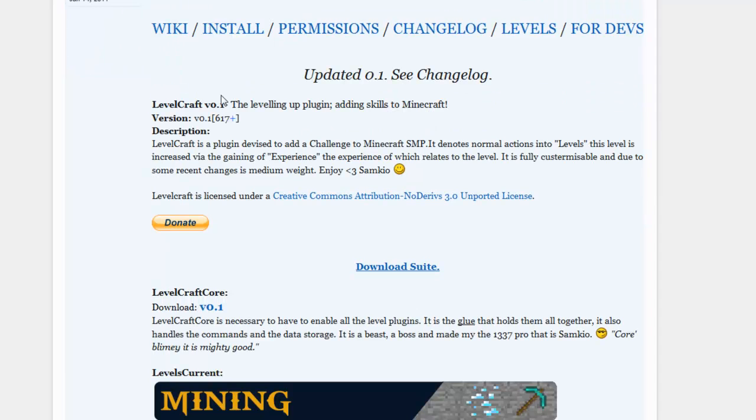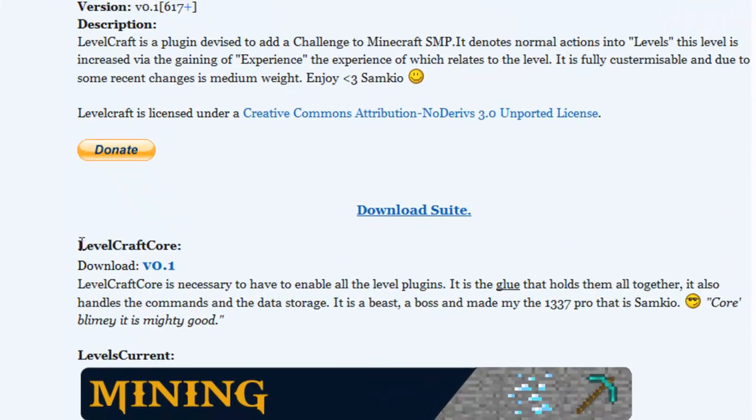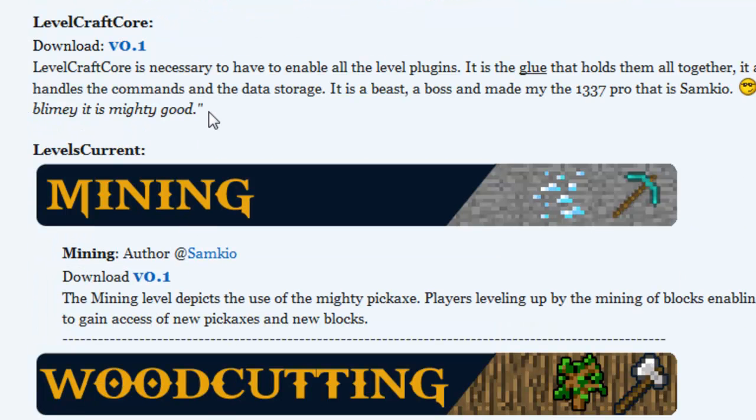It was about version 2.6 when Sam Kyo decided to make the whole plugin lightweight, to stop it lagging the server — because you couldn't have Levelcraft and another high-end plugin like Minecraft Mania running on the same server; they just used up too many resources. So what Sam Kyo did is he made Levelcraft Core, which handles all the commands and data storage.